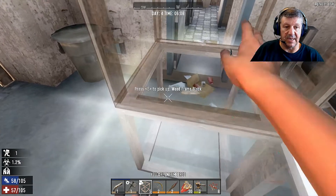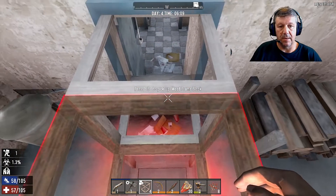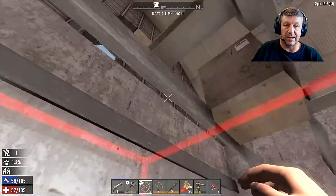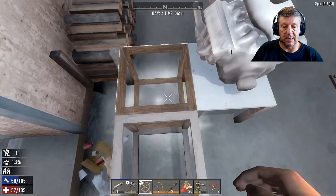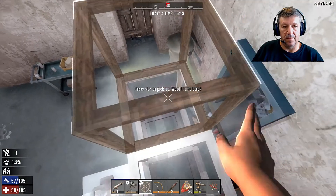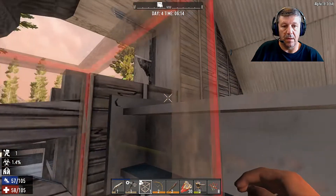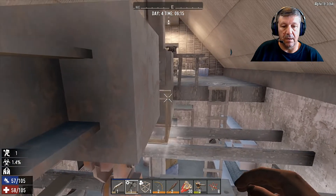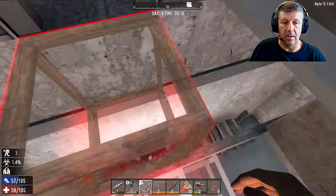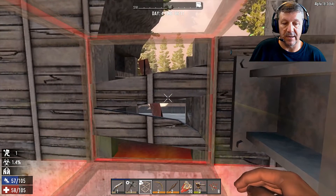Everyone's been saying that you really have to be looking around everywhere. It's saying I can't lay that down there - why can't I lay it there? What was that? Did you guys hear that? No, I don't know how I'm supposed to do this. Someone's bashing something. He's over there - he's trying to break out the wall that way. That's how he wants to come and get me, the bugger. He wants to come out that way.